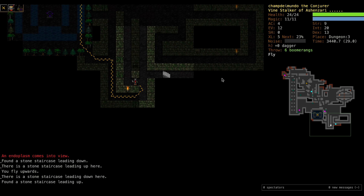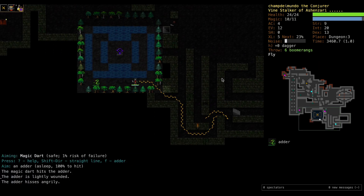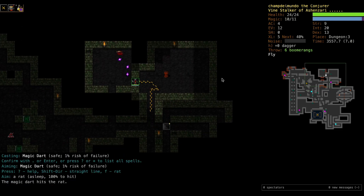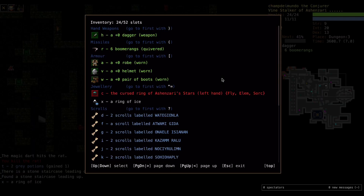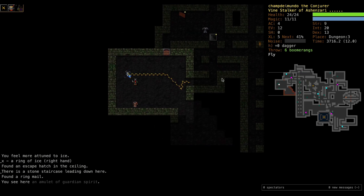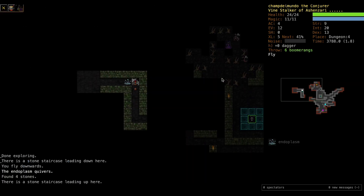We're going back upstairs. I guess we didn't explore all of D3 before moving to D4 - we must have fallen through a shaft. The cursed ring of Ash and Zari is active. Put on this ice ring - doesn't do us much good but it's better than nothing. Alright, that's the end of D3, let's go to D4.